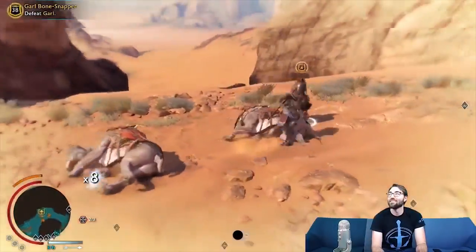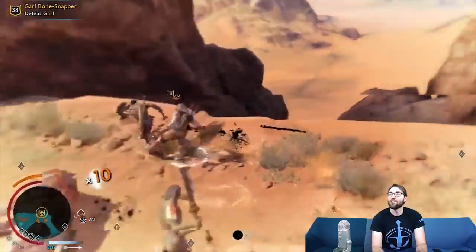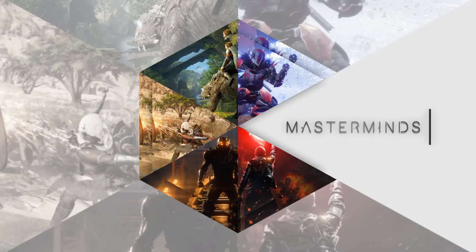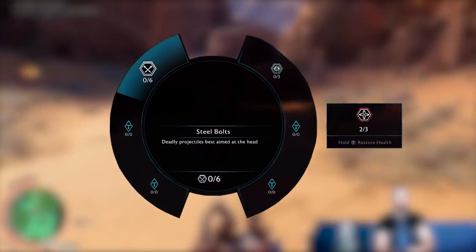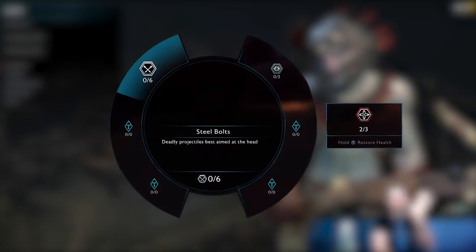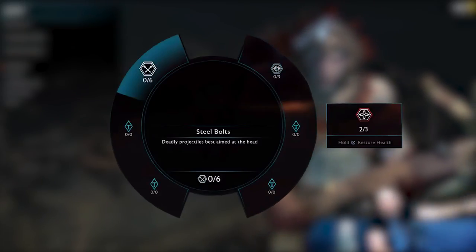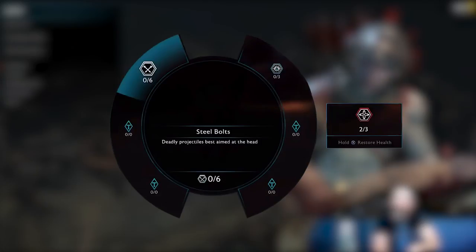Combat, movement, and the upgrade system — let's talk about it. Let's start with the weapons wheel. Baranor can hold up the weapons wheel where he can select up to seven different consumables, like ammunition or health elixirs.